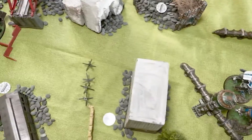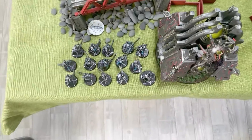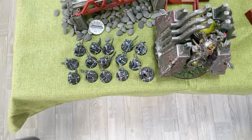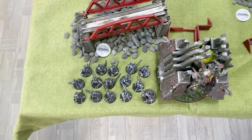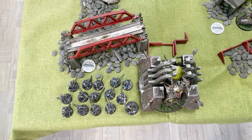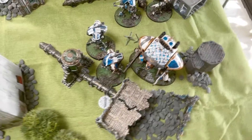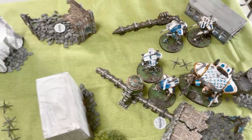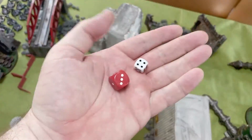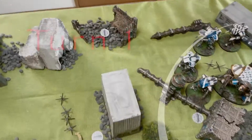Setting up the battlefield: at the end of deployment the Imperial Knights won the roll-off and decided to be Defender, choosing the more open side so they can move faster. The terrain gives minus two to move and charge through certain areas. The Necrons' Warlord has the Mortal Pride warlord trait for buffs, and a relic giving plus two for living metal rather than plus one whenever he takes damage. The Necrons hold back at their objectives, expecting at least one turn before things get into range.